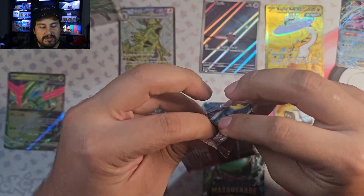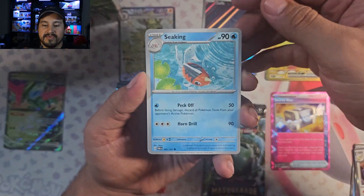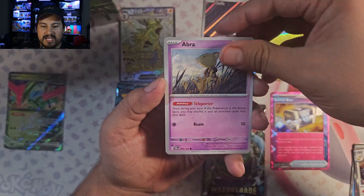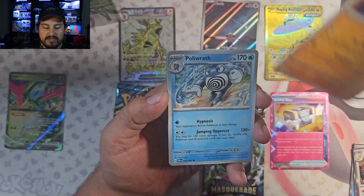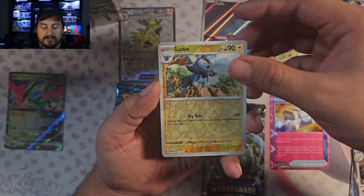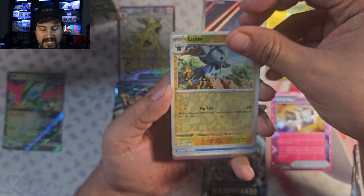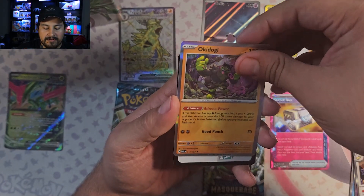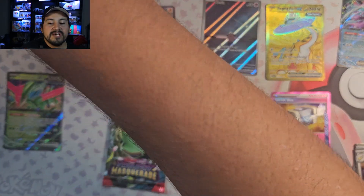Pack 1 from the Iron Leaves — let's see what we get in here. Seedot, Sunkern, Abra, Snorunt, Festival Grounds, Glimmora, Holdwrath, Luxio — got a Fion and Okidoki. I was kind of hoping that was going to be an illustration rare but it's not. It's fine.